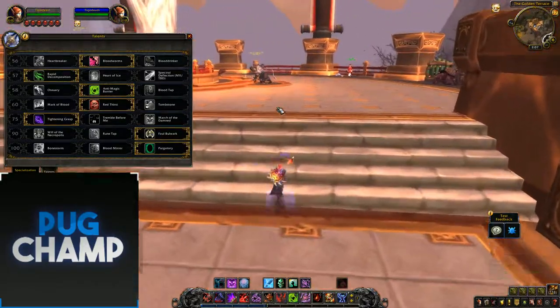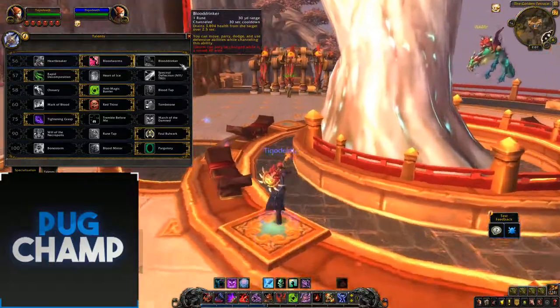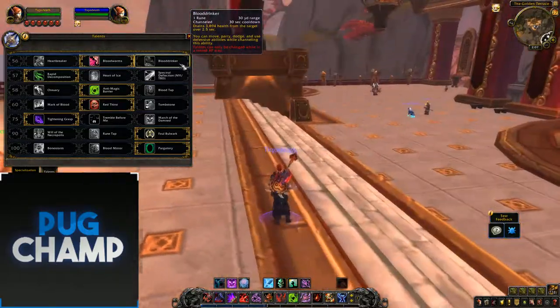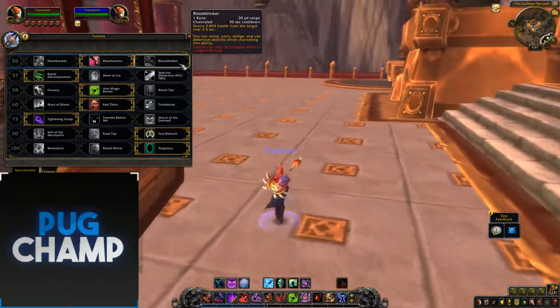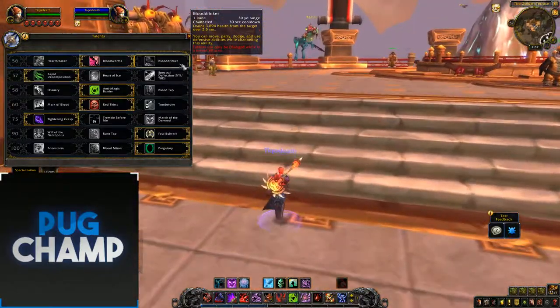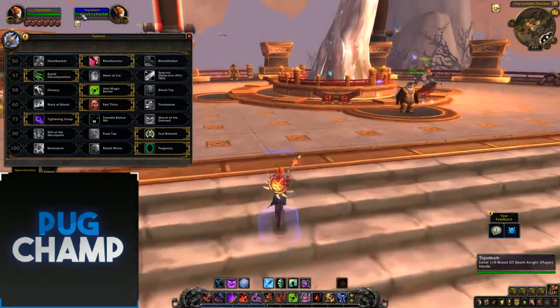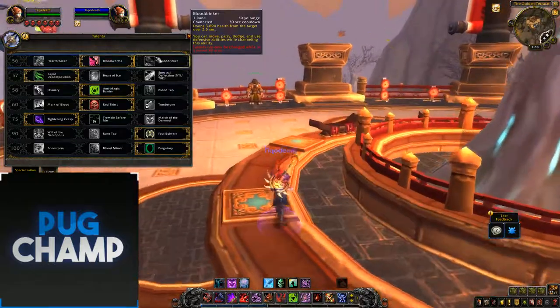So this is what I take for survivability. First you have Blood Drinker, which is like it was in Legion, but in Legion it was literally healing you for about 60-70% of your health — it was healing for so much in dungeons and they've just reduced that down. You get 3 million health on the target over 2.5 seconds and you've only got 25k health, so obviously it's not healing as much as it did in Legion.